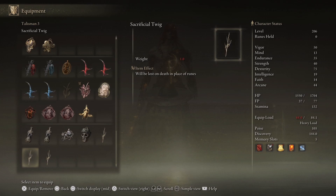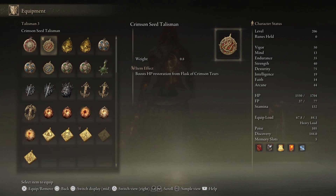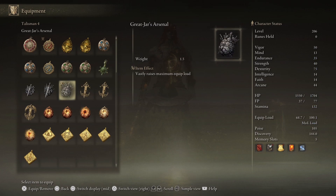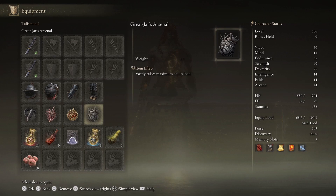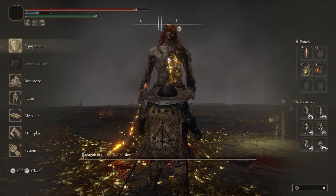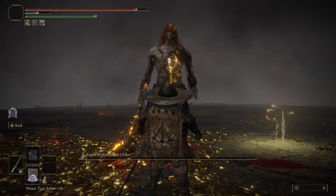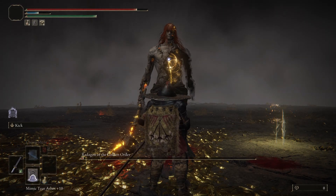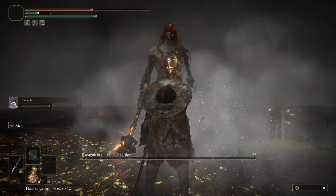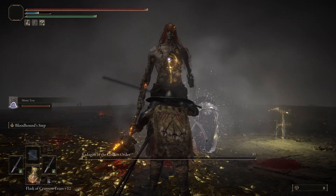Equip all your talismans as well. Prepare everything, and then summon your Mimic — or whatever summon you're using — to make sure you're prepared for phase two. Let's go ahead and kill him right now. Summon our Mimic, our best friend, and go ahead and kill him.